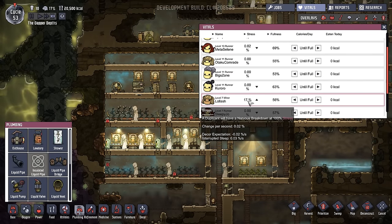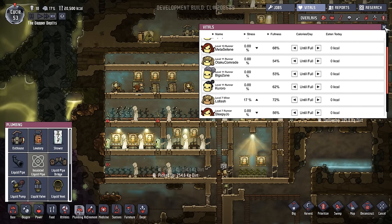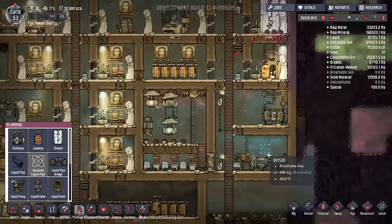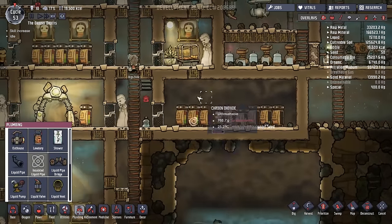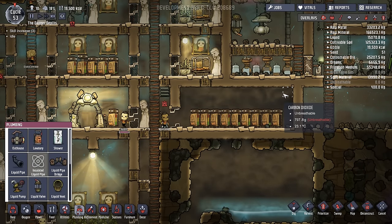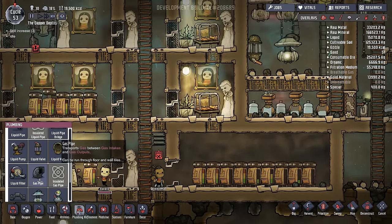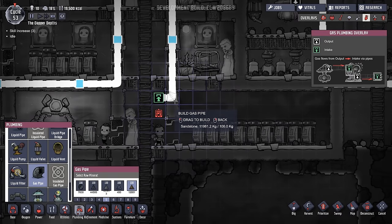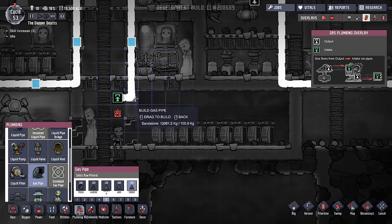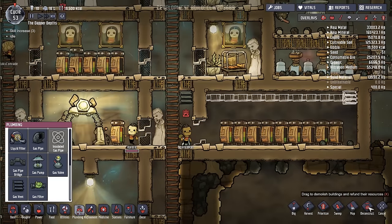Let's check people's vitals. Generally stress is being managed quite well — decor expectation minus 0.2, uninterrupted sleep issues — okay, that's a little bit of a shame. Generally though things are starting to look nice. This room right here is actually quite a problem. Maybe I should move this valve over here and push all the CO2 out. I really should have thought of that first — we'll run it across there, place the gas output point, and simply deconstruct this. That should solve that issue.